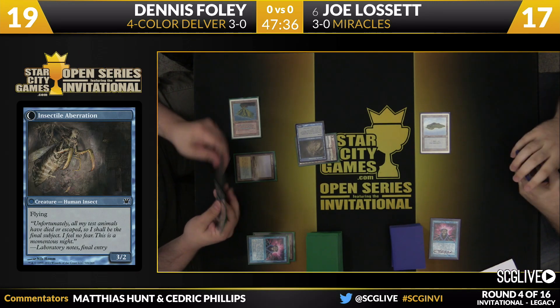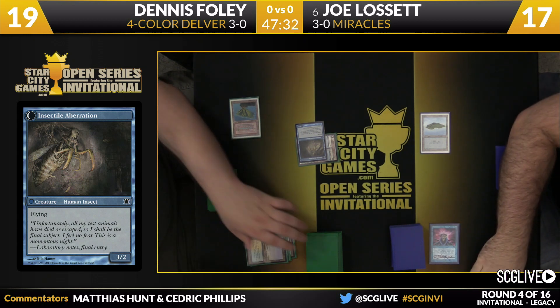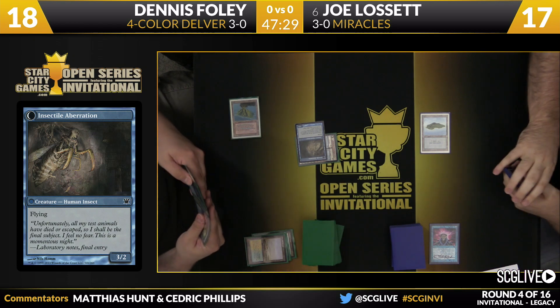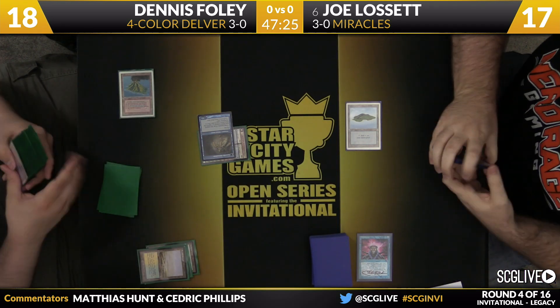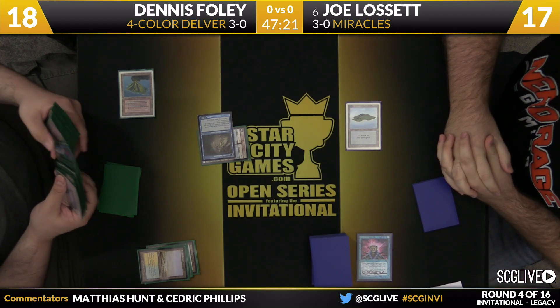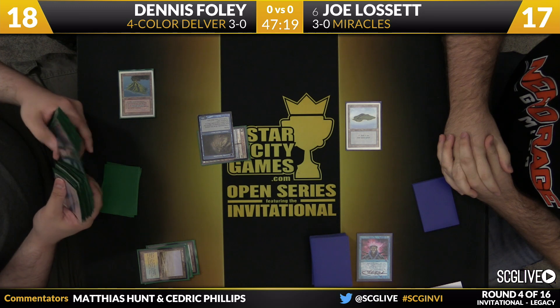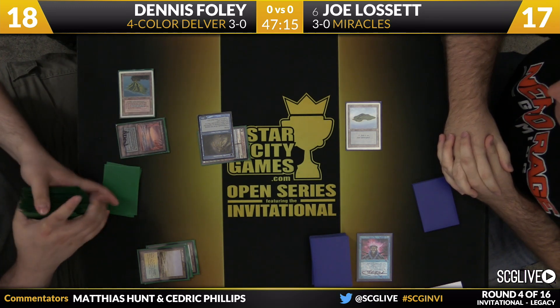Let's see if Foley leaves up mana and commits harder to the board. There's a known Spell Pierce in his hand. He's going to sacrifice the Flooded Strand — I think he just wants to consult his hand on what he wants to get. When you're playing a four-color deck, you cannot mess up what you're searching for. Even if he holds up the mana, Joe actually has two copies of Sensei's Divining Tops, so he could get pretty good value by throwing one top into the Spell Pierce.